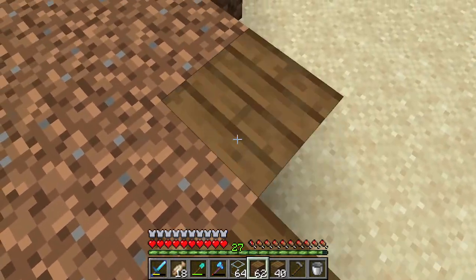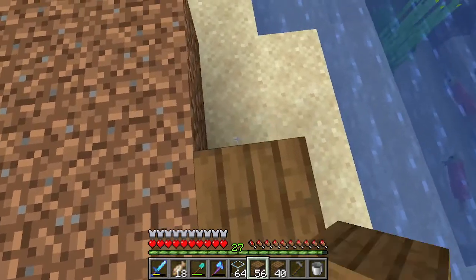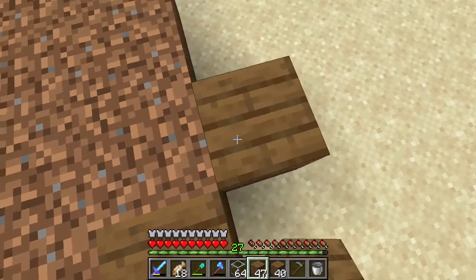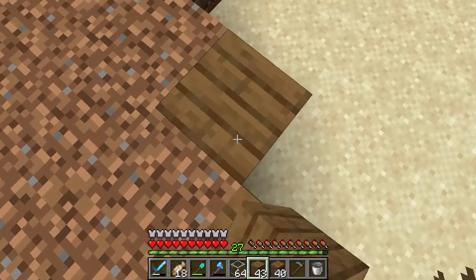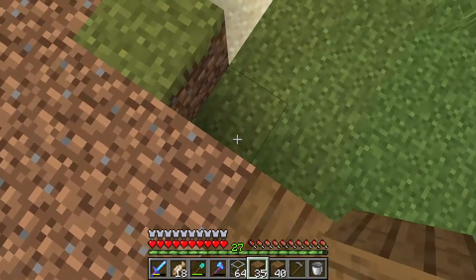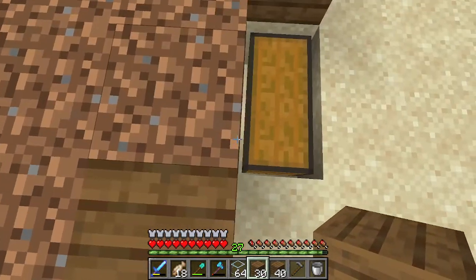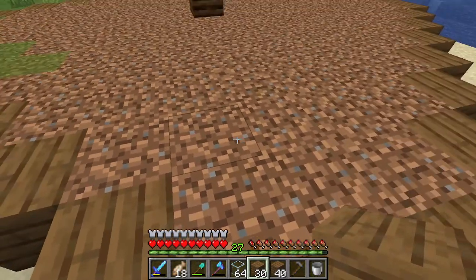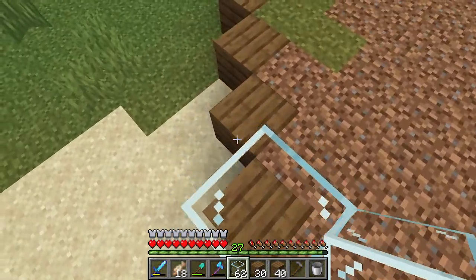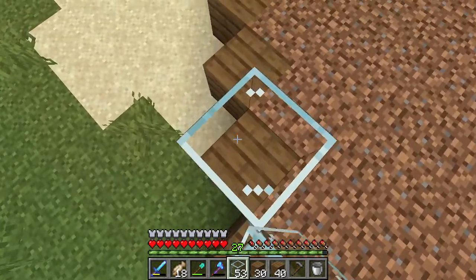Next, take your building blocks and go around the sides to make a cage to keep the villager in. I'm using spruce blocks and then glass on top so you can see into the farm. You can use one solid block all the way around as long as you make it tall enough so the villager can't jump out. I'm adding a spruce layer first, then one glass block layer all the way around with no gaps so the villager cannot come out.